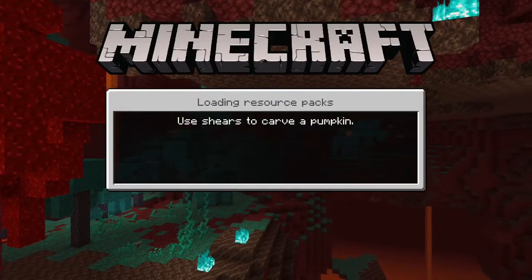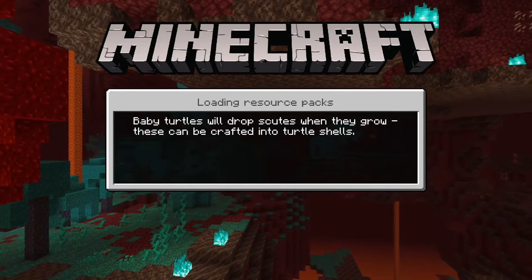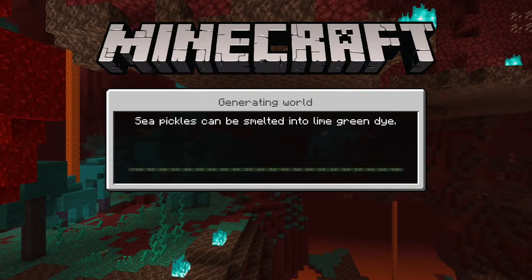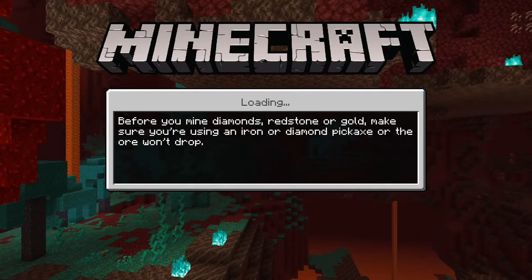So what's cool about this world is it's got a mesa biome in an old world, and a village. Two pretty rare things to occur in an old world. In fact, I think this is the first time I ever found a mesa biome in an old world, so I thought it was special.